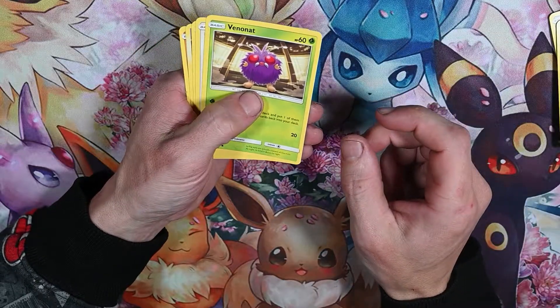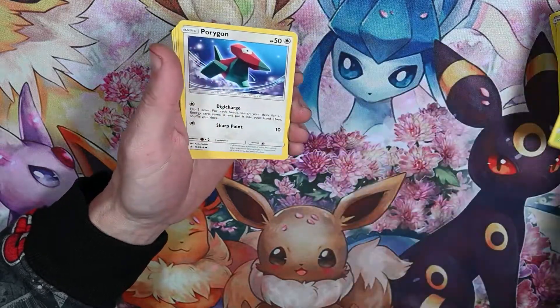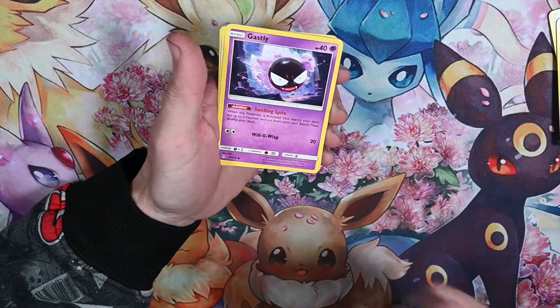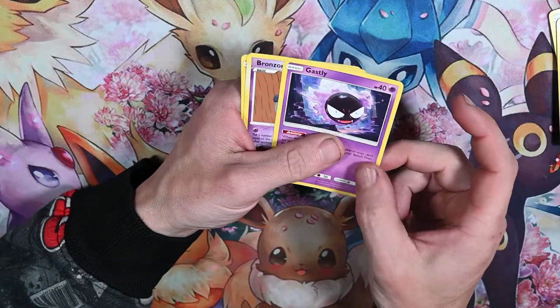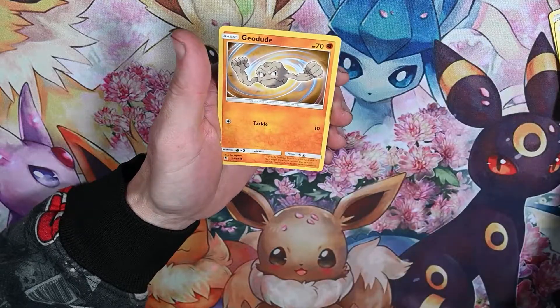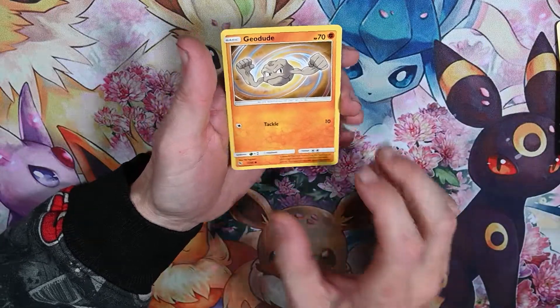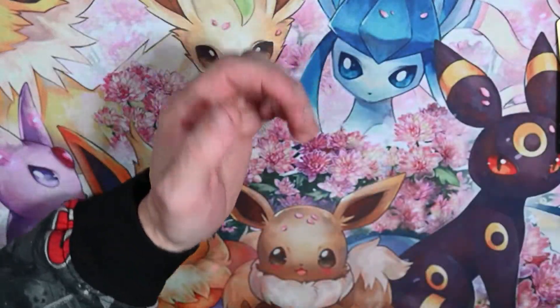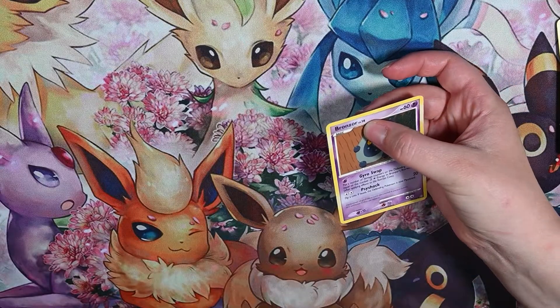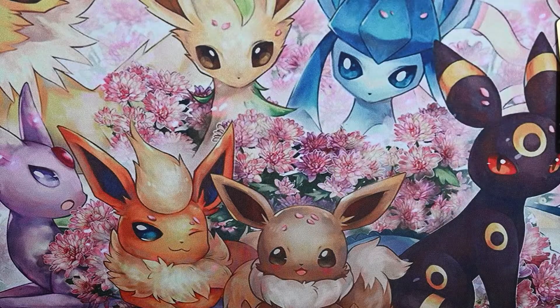Venonat — nope, Venonat, Venonat — why do I always do that? Porygon. Another Gastly — different Gastly but another Gastly. Bronzor — oh that's an older Bronzor. Geodude. That's a 2008 Bronzor — I know that because they had this one pack that shows the level on it, which is kind of cool.